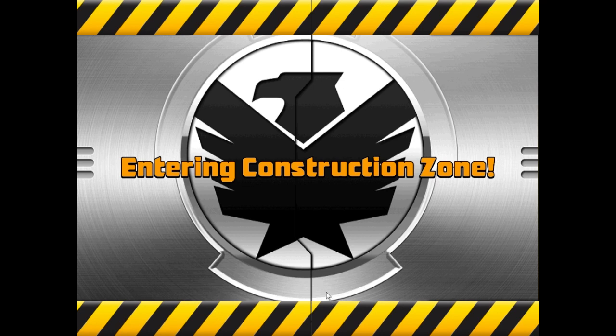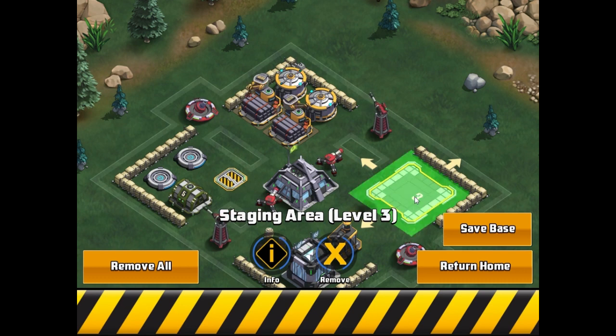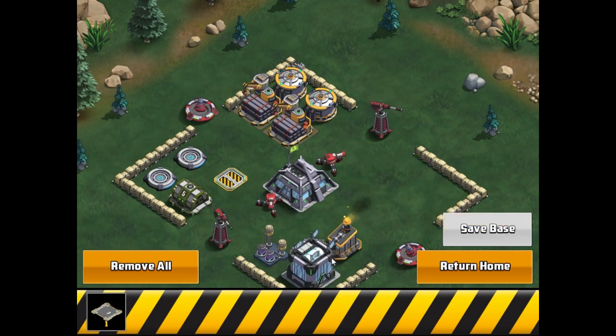Once you're in Base Edit Mode, you can tap on individual buildings to temporarily remove them from the game board and hold them in the strip you see here at the bottom of the screen. You can also rebuild your base from the ground up by selecting the option to remove all.